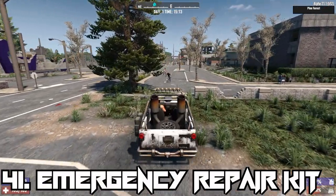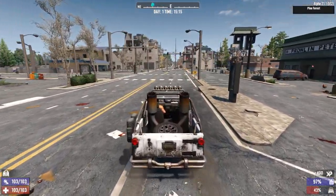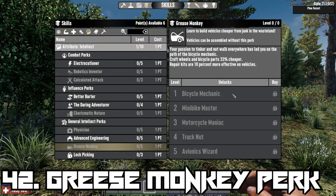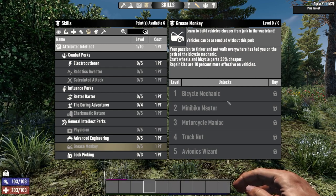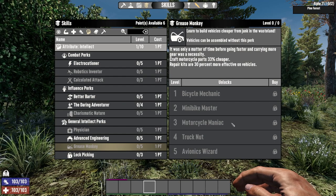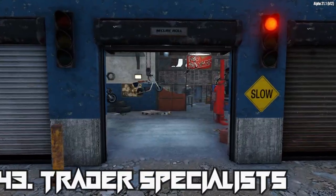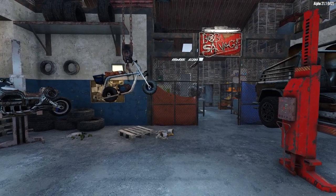Vehicles can take a lot more damage since A21 dropped, so repairing them is something you'll need to keep in mind. It's a good idea to keep a repair kit in the vehicle's inventory so you've always got a way to repair vehicles if they've taken too much damage. Leveling up in the Grease Monkey skill can also reduce the amount of repair kits you need, and with each tier your repair kits will gain an additional 10% effectiveness, up to a maximum of 50%. Trader Bob is the specialist for mechanical equipment and will have the most relevant inventory for vehicle construction and parts.